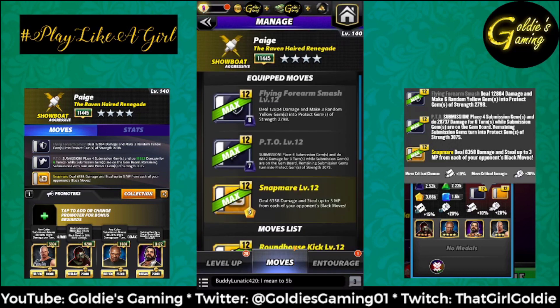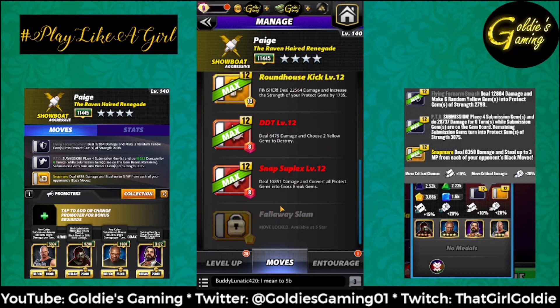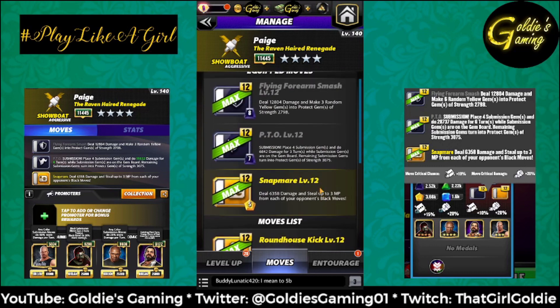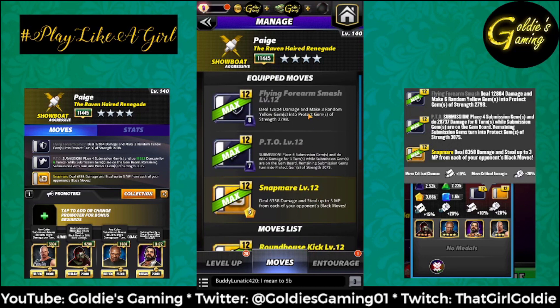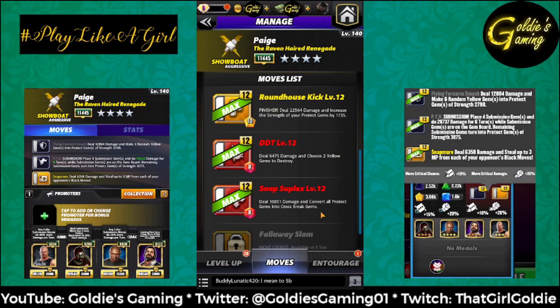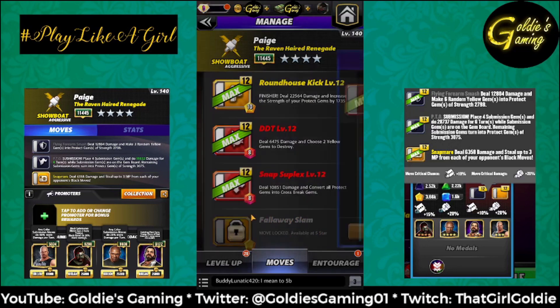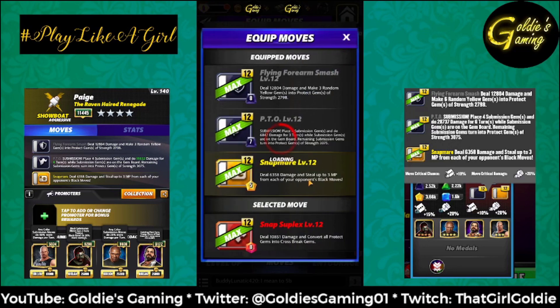Hopefully you can see how to focus around the blacks - the Snapmare is the only way to fill your black moves without a gem match. If you wanted to run her double red with the Forearm Smash, you wouldn't get the benefits from the sub, but you'd be throwing out six protect gems, converting them into cross breaks, then choosing two yellows to destroy. With the gem damage boost that may very well be viable - let's try it.